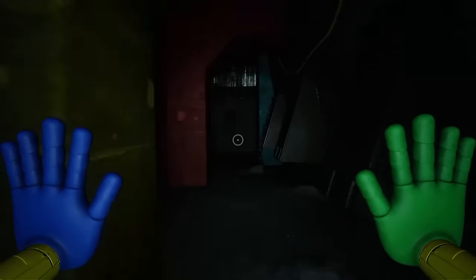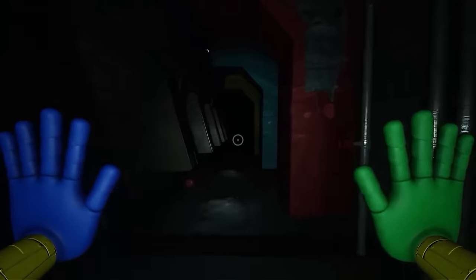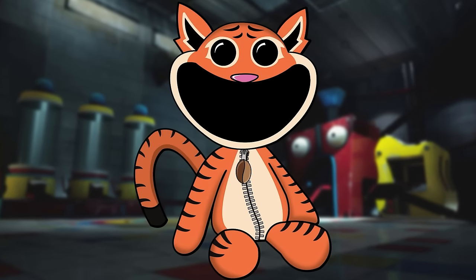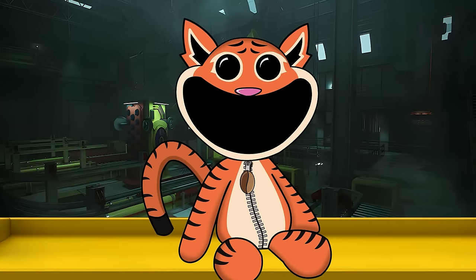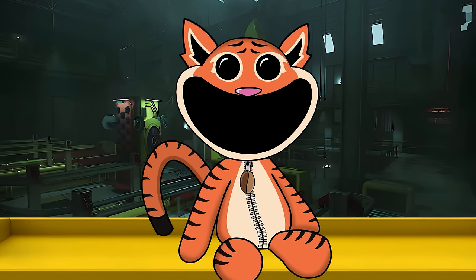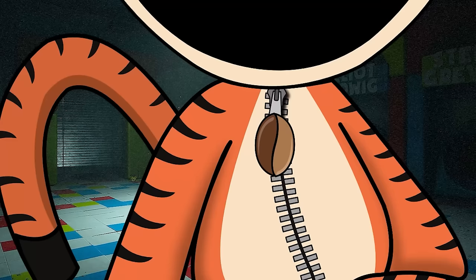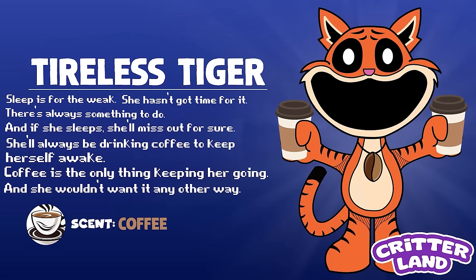Another dangerous critter would be lurking around the next corner. The next resident of Critterland is Tireless Tiger. This cute tiger Smiling Critter was all about staying up late and being obsessed with coffee. She'd always be seen drinking multiple cups and staying awake all night. She even had a coffee bean as her medallion. Sleep is for the weak — she hasn't got time for it. There's always something to do, and if she sleeps, she'll miss out for sure. Coffee is the only thing keeping her going. Scent: Coffee.